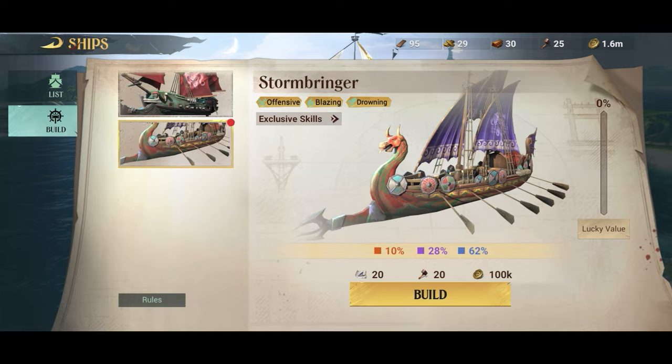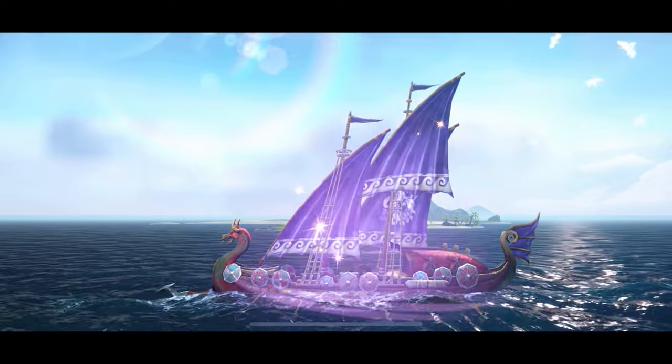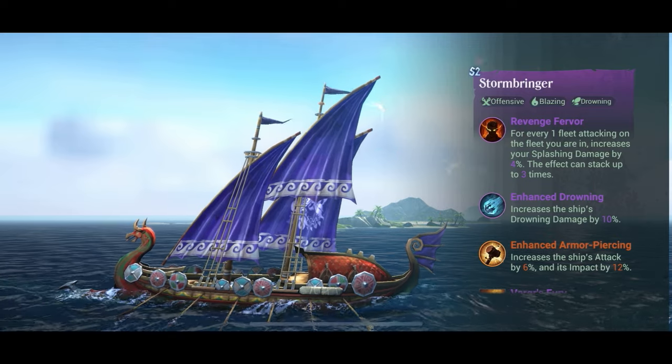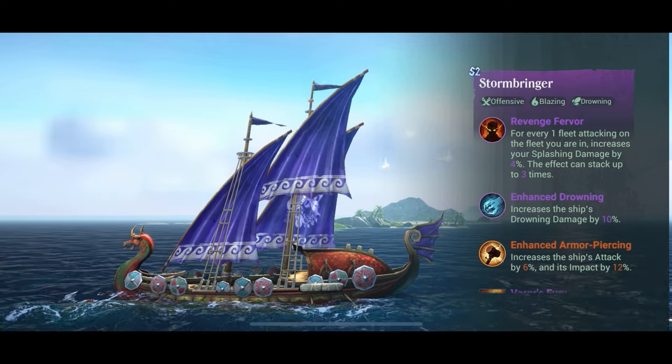So if you're going to max out a particular damage type, I suggest that you start by crafting a ship from scratch. In this case, I'm crafting the Stormbringer, and this ship has blazing and drowning damage. You can see the four skills that were randomly assigned when I crafted the ship.